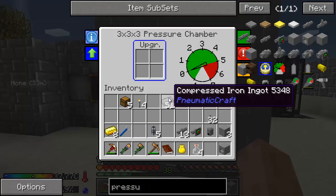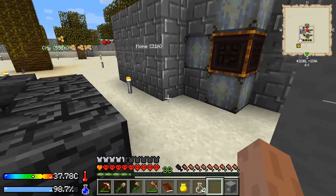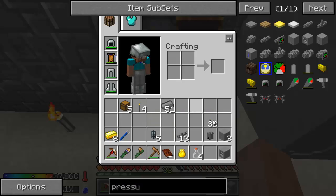There we go, it's all done. This turns into a multi-block. It tells you the pressure inside the chamber - if it gets to above five, it's likely going to explode. Now we need to actually give it some pressure. I'm going to go ahead and put our little gauge right here, and our air compressor there.